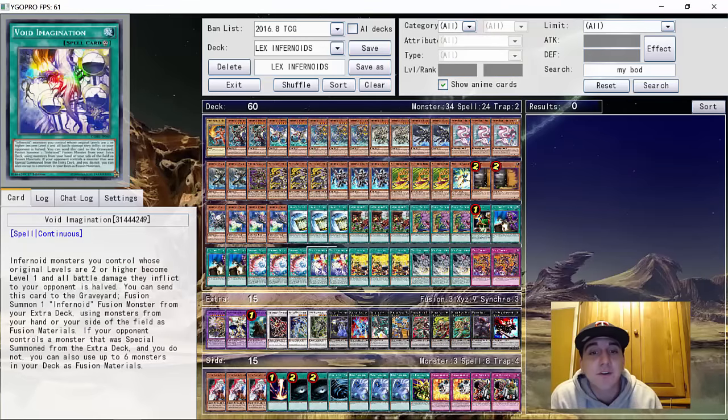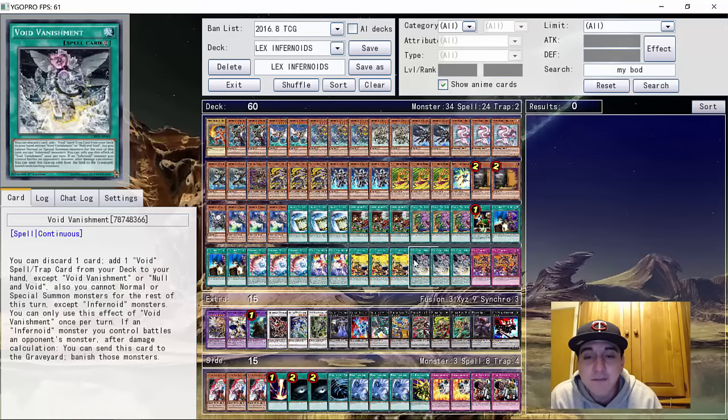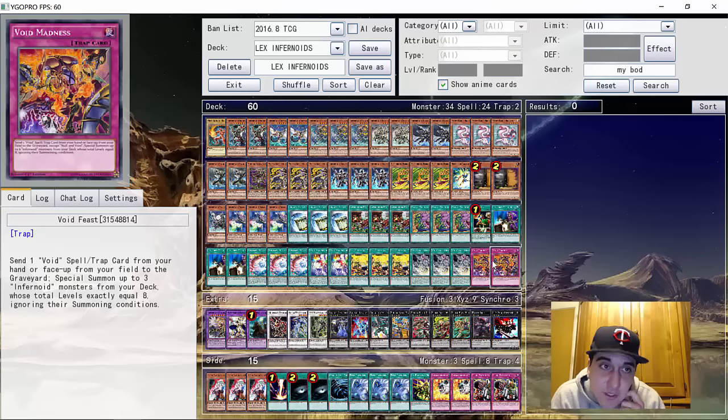Two copies of Void Imagination — the Shadal Fusion. He did run three Tanky. He did not have Barrages, but he told me that if he had Barrages it would be Barrage, so look at this card as Barrage if you're going to copy this deck. Three copies of Vanishment because it searches the best trap, and the only trap in the deck is two copies of Void Feast. This card is utterly insane — the plays you can do with it are crazy. If you happen to open two of it and a Vanishment, you can summon five monsters. This trap is just insane, it's sent Infernoids over the top.